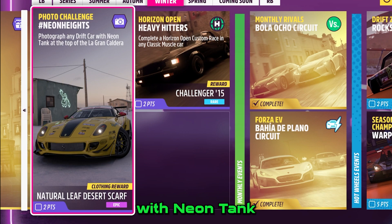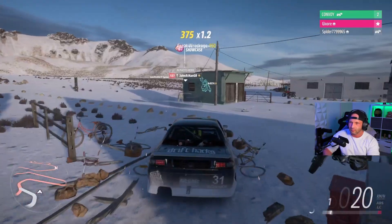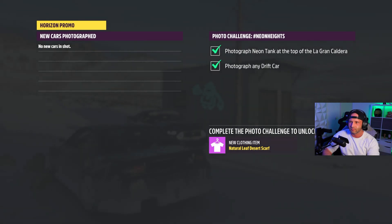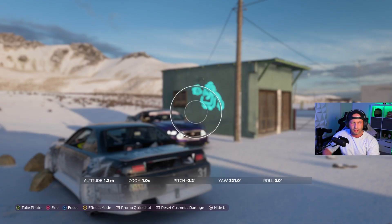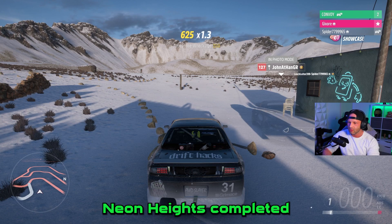Photograph any drift car with neon tank at the top of La Grande Caldera. On top of the mountain — here is that top neon tank. Make a quick picture with a drift car and then it is unlocked. Neon Heights completed.